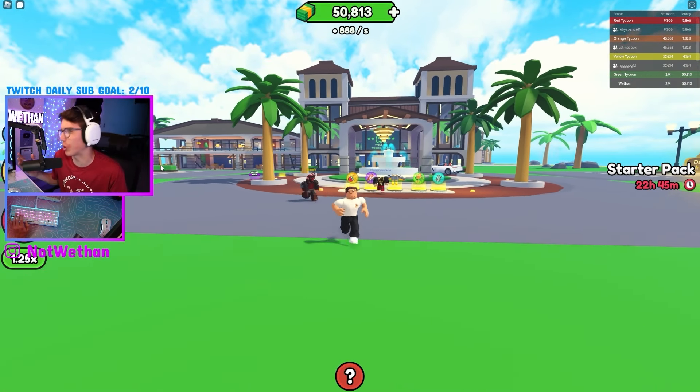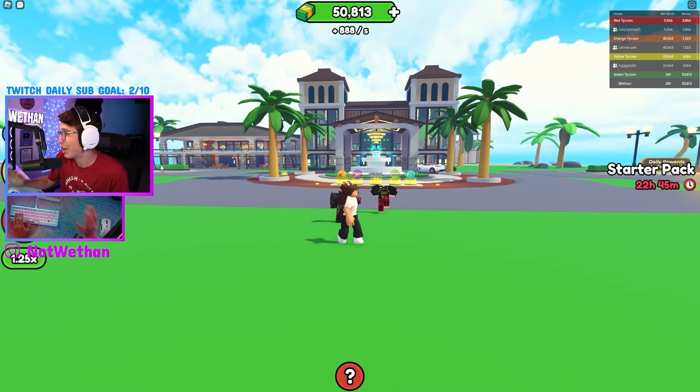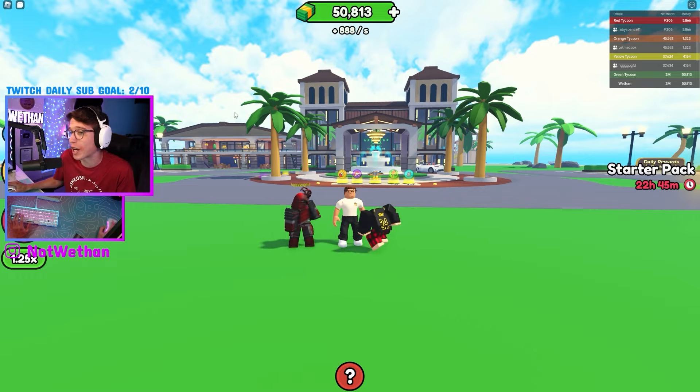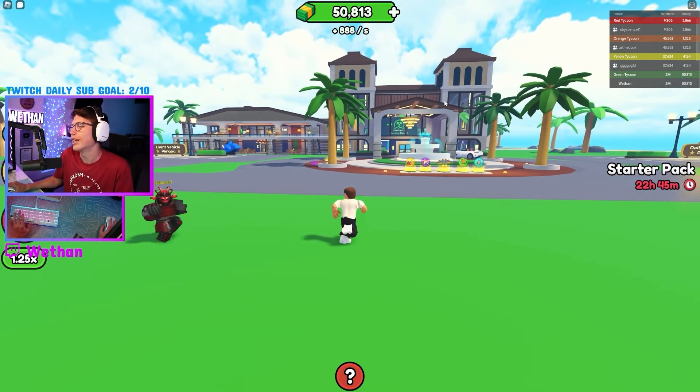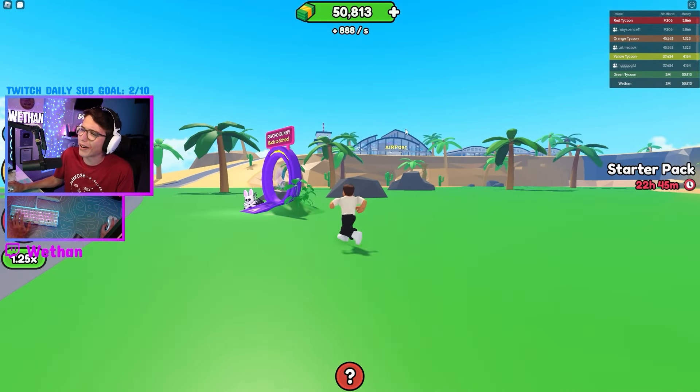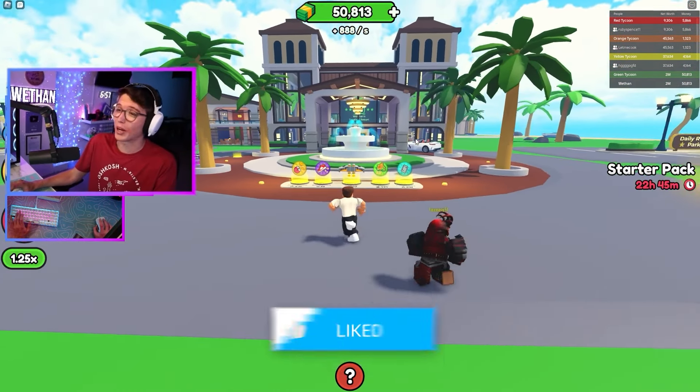I think that's good for Tropical Resort Tycoon 2 right now, but we might have to come back to it. We got our main building here, we got the coconut factory, the surf shop, the pool in the back. We got our airport over there. Dude, we going crazy, we're going crazy.